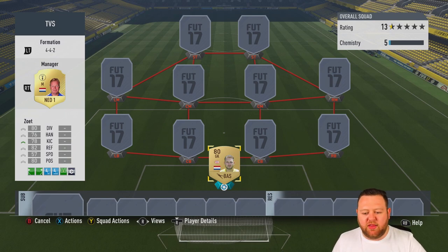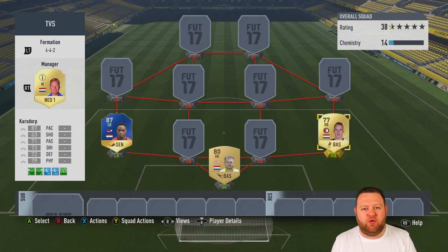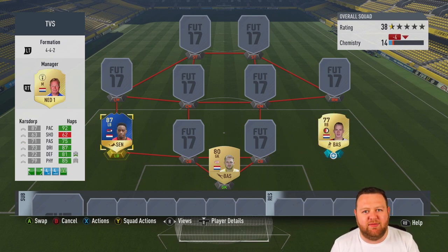We start with an 80-rated non-rare Zoet in goal. I'm not sure how you say his name — I wanted to buy an orange Tim Krul but he was like 50,000 coins and there was only one on the market. Someone was probably hoarding them, so it wasn't the best idea to go ahead and buy.